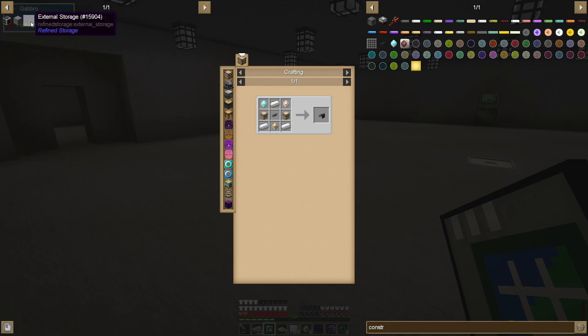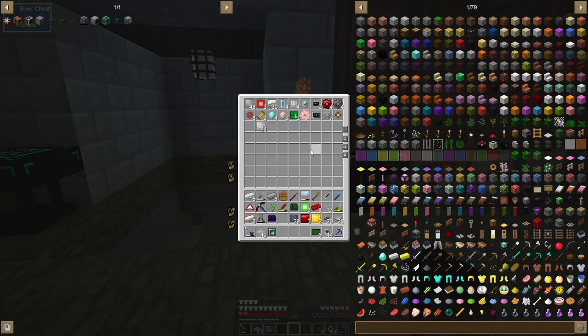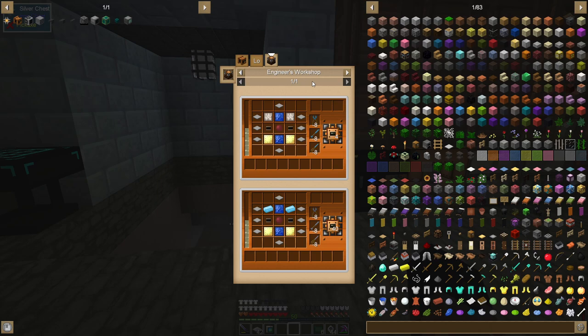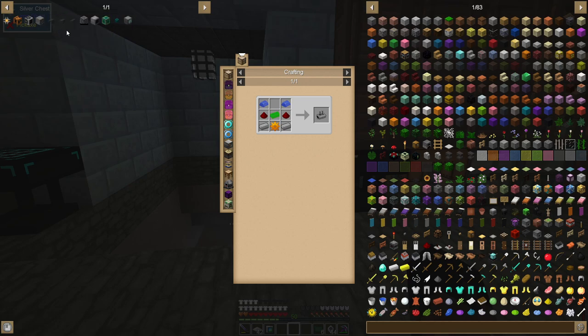I'm gonna get everything ready — importers, external storage, and stuff for the disk drive as well. Yeah, it took a lot longer than expected. I think I have everything we need for the grid — the controller, cables, disk drives, and at least one storage disk. It was a lot of different parts and a lot of engineer workshop crafting for the cables. I want to try to get to a carpenter as soon as possible because that will speed up the process.